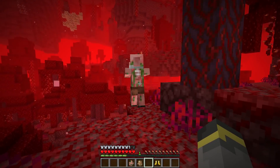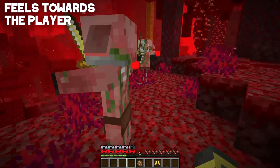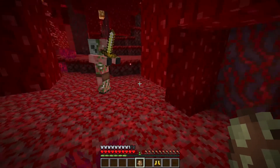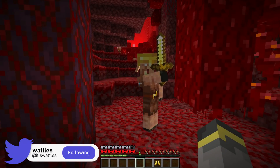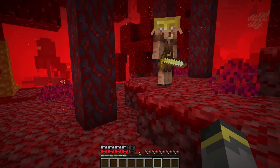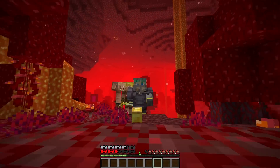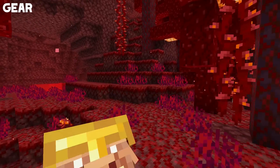When approached in survival, one of these creatures will create a whole lot more problems than the other. Zombified piglins don't care about you in survival — you can stand next to them and hang out, just don't hit them. Meanwhile, piglins don't like zombified piglins and they definitely don't like you either. They will charge and attack you in survival unless you're wearing gold. If you wear gold, you're cool with them, but without gold you're seen as a lesser being.